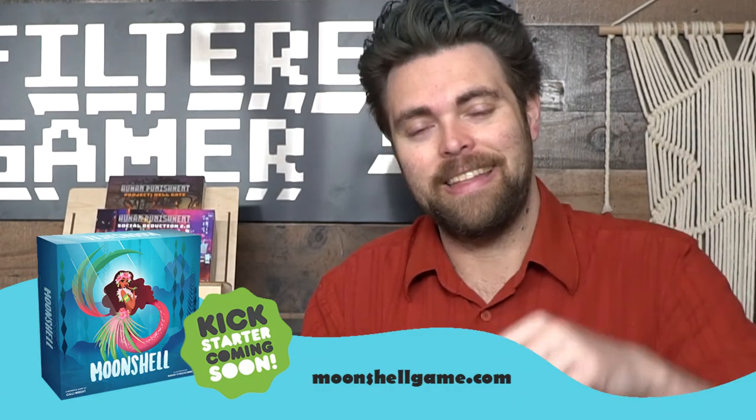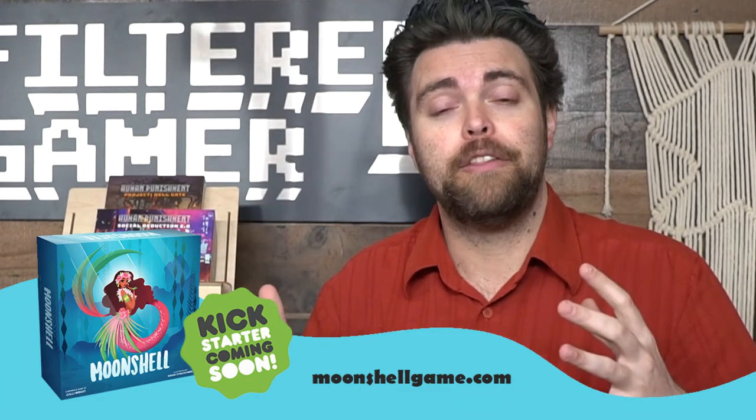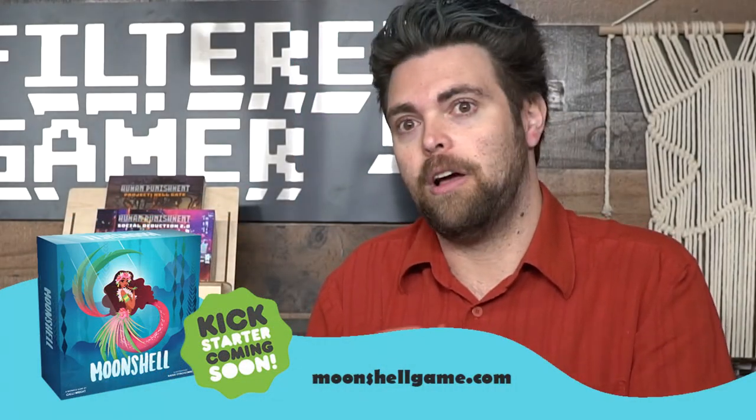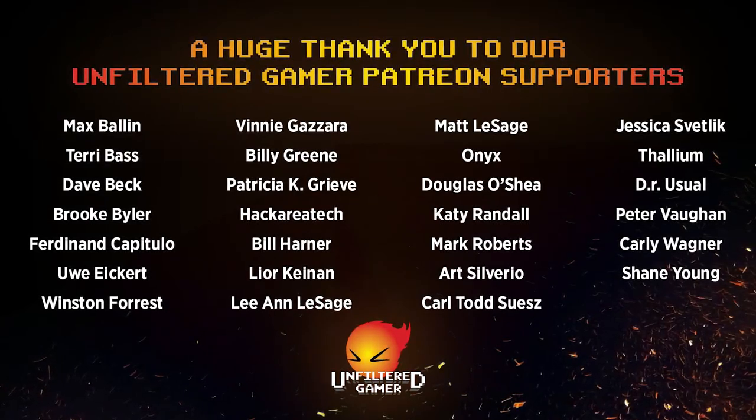Outro time! Thanks for watching another Unfiltered Gamer board game review for the game Project Hellgate, the expansion for Human Punishment. Do go ahead and take a look — link in the description — along with their new game Human Punishment: The Beginning, a larger variant of this game that has a ton of uniqueness to it that I have not seen in a lot of games. You can also go ahead and check out my wife's game Moonshell, a mermaid game coming out on March 2nd on Kickstarter. It's a puzzle-based game, a little bit abstract, where you're trying to gather shells from the pool in the middle of the board and bring them onto the rocks, placing them onto your treasure traps, collecting different seashells and various sea creatures, trying to make combinations based on open and secret objectives, scoring points when the boards are filled to determine who has the most points at the end of the game. You can also check out our Discord, our Patreon — thank you Patreon members! We're doing new content every week on unfilteredgamer.com. We do reviews, board game playthroughs, and all kinds of good stuff, and of course our live stream every Wednesday 6:30pm PST on Facebook.